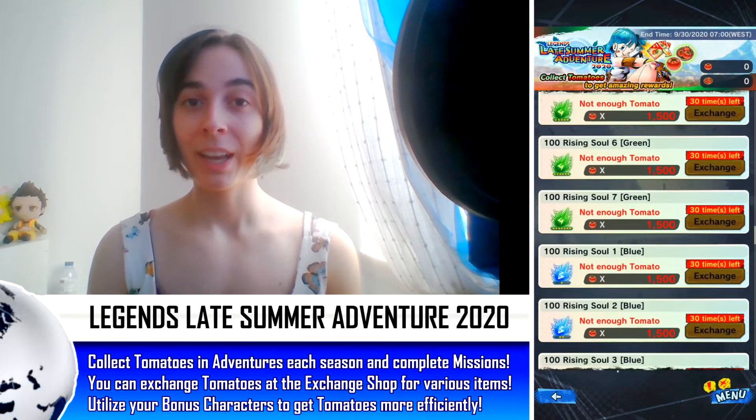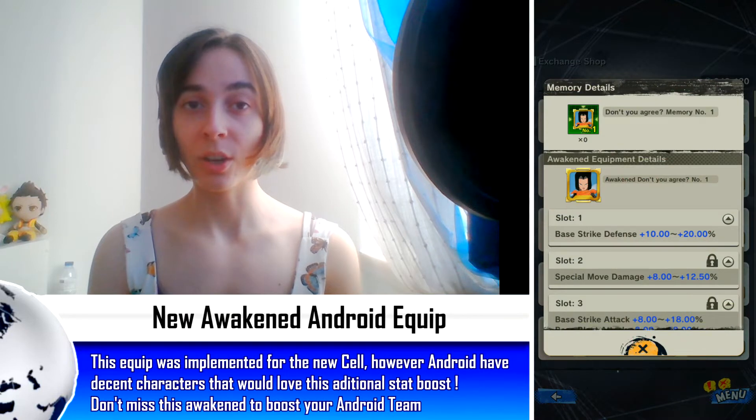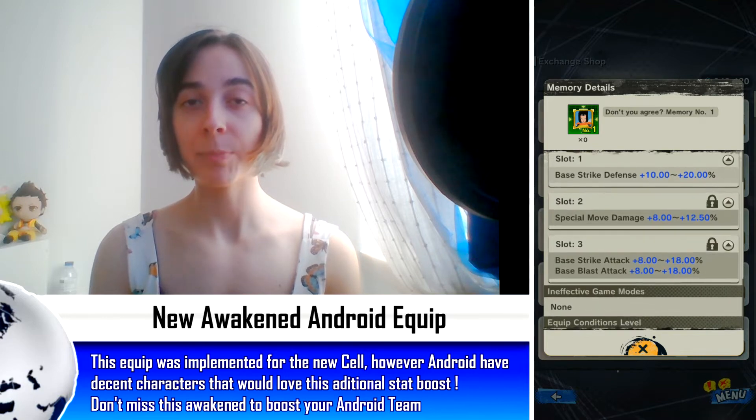Still talking about shops, a new awakening has arrived on the Rush Metal shop. It's an equip for red androids called Don't You Agree, and it gives strike defense, special move damage, base strike attack, and base blast attack.